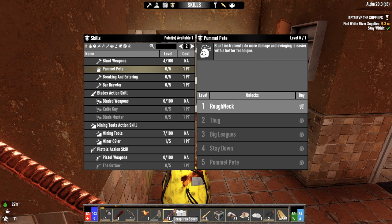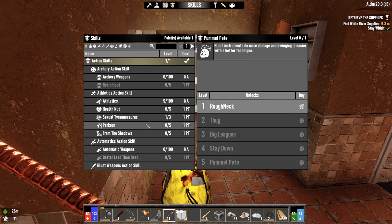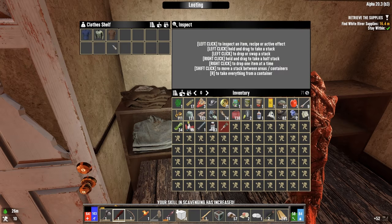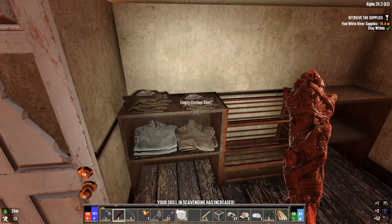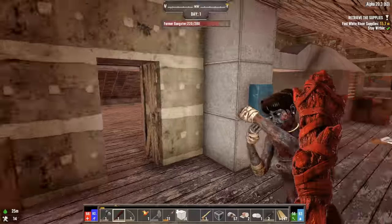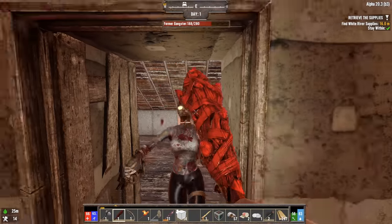Those are spears, because I think spears are better in Darkness Falls than they are in Vanilla. But you know what? I'm just going to stick with things that I'm comfortable with in this series, and I'm going to go with Pummel Pete. Some good clothing - we'll have to look at that later. It looks like we're here for a boss fight. Former gangster.